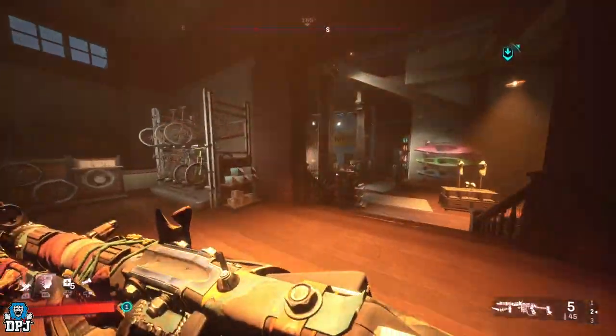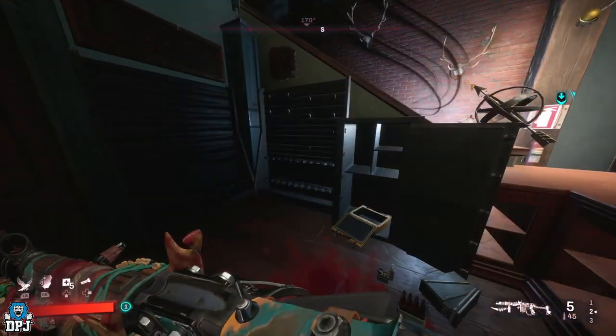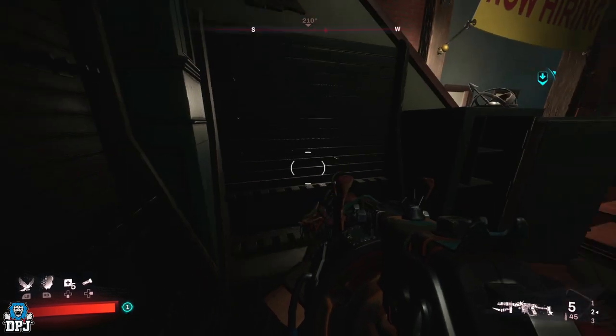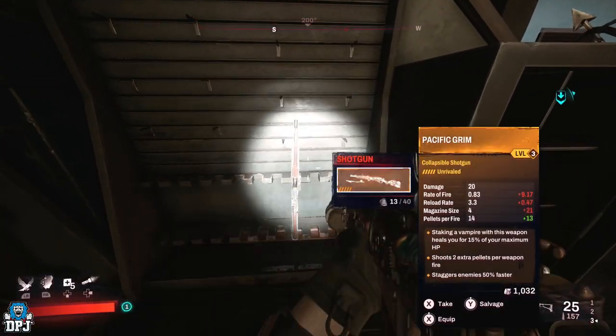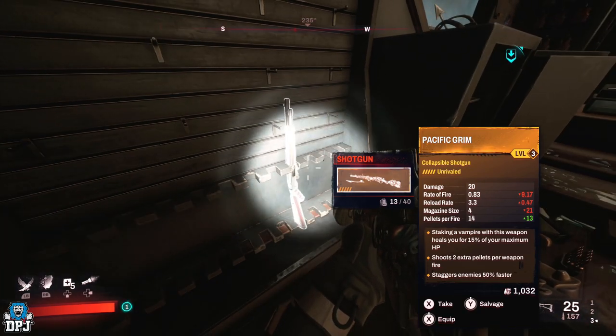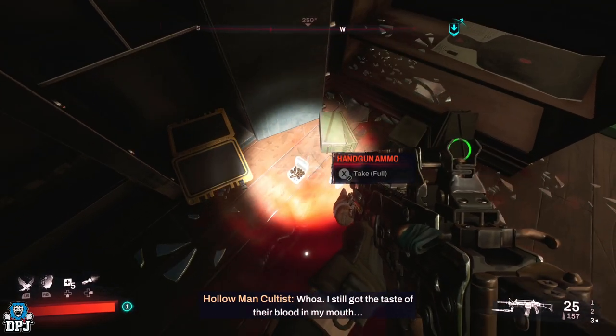Then what you want to do is come back here and come to this point right here, and there will be - see there's a vampire there - but there will be a legendary weapon here, you'll see this on screen now. Let me just take out this vampire that's doing my head in. Get out of here.